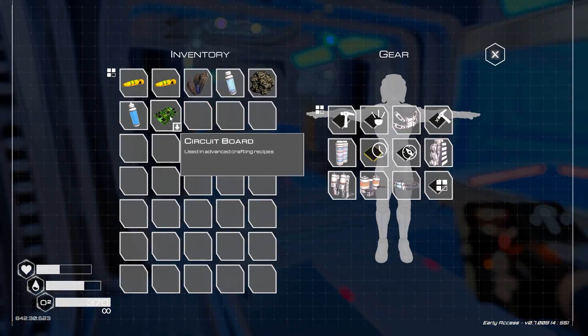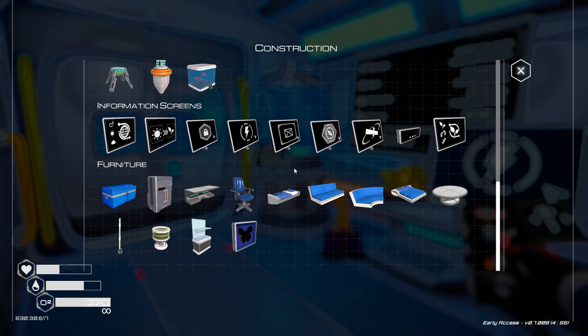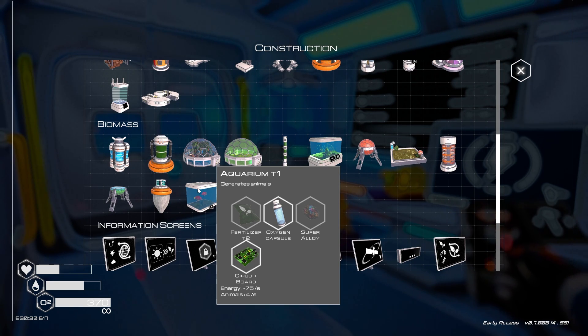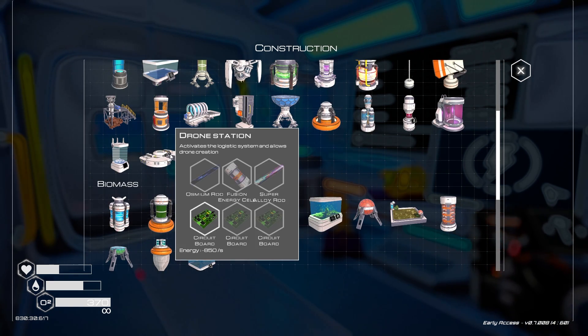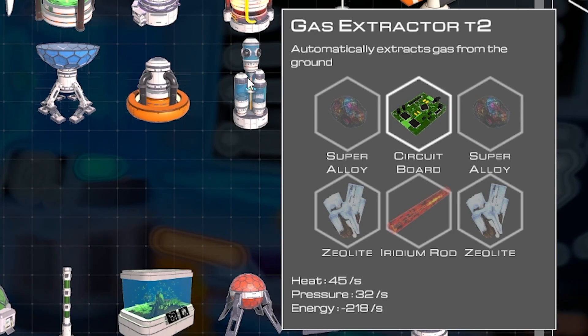If I grab a zeolite, I should have everything I need to craft up my circuit board. Circuit board created - nice! What do we do with it? We can build fish. It says I have fish. Should I build an aquarium? I kind of want an aquarium, but I also kind of want a drone station. You know what, I should build a tier two gas extractor - that's probably a better plan.